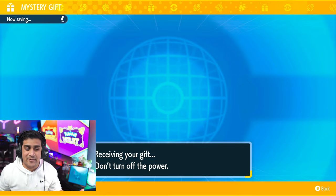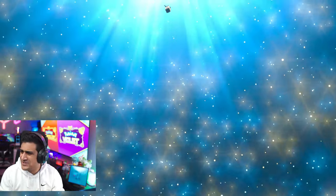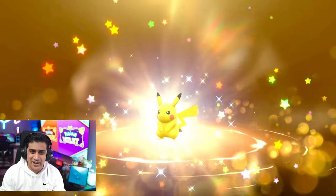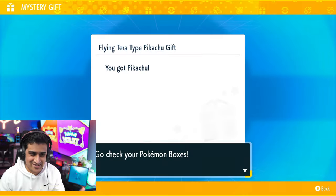Go ahead and see the beautiful animation that happens when the Pikachu gift box comes flying down. Here we go — the music is actually such a bop. Oh wow, the first mystery gift! What's it going to be? It's going to be Flying Tera Type Pikachu — the first mystery gift. This is awesome.